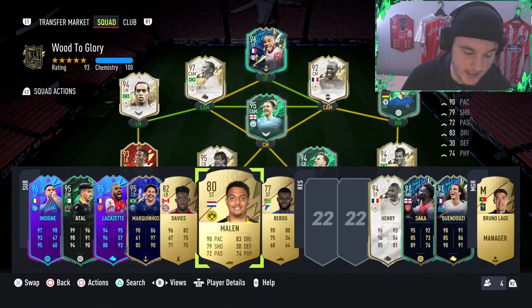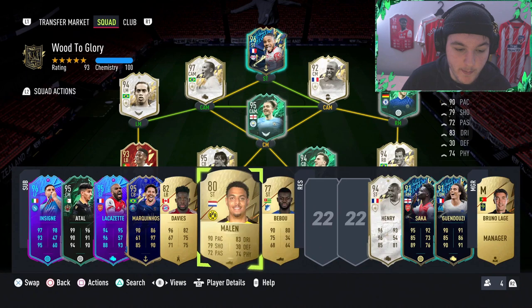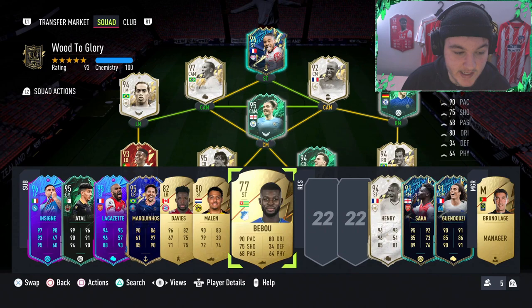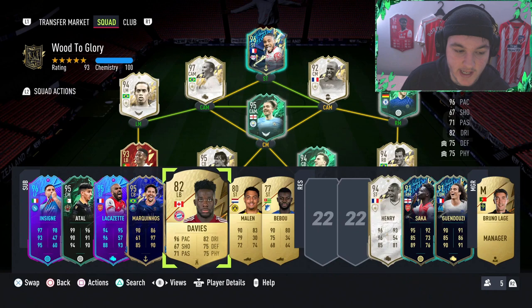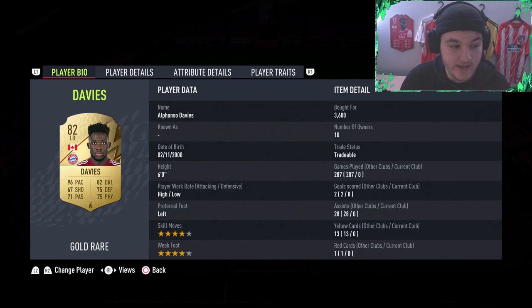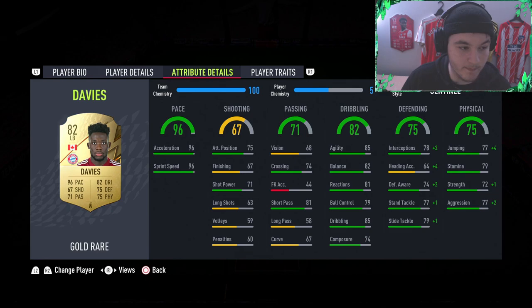The three super subs are Alfonso Davies, Donyal Malin, and Bibu. We're going to sub on Malin or Bibu as striker — if you're running a two-striker formation you could put them both up top. We're going to go to a 4-3-3 formation and sub on Alfonso Davies at left wing, or even play him as a striker, because we need to score six goals with a defender. Alfonso Davies is a Bundesliga defender with 67 shooting, 71 shot power, and 75 positioning — respectable for a defender.